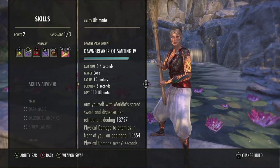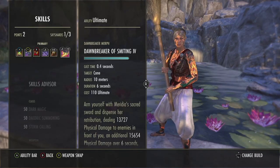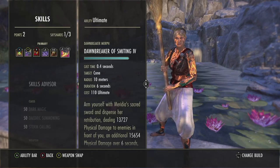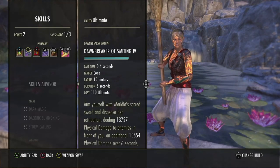For the ultimate, we obviously run Dawnbreaker of Smiting. This ultimate is just the best universal ultimate in the entire game. Very cheap, hits really hard, but most importantly stuns the target. And if they can survive the tail of the Dawnbreaker combo, that DoT is for sure going to put them six feet under.